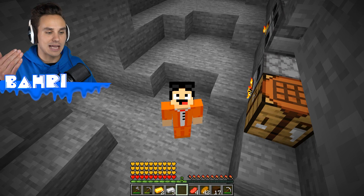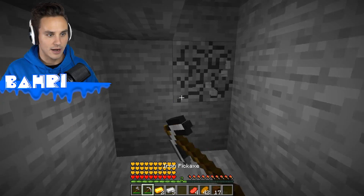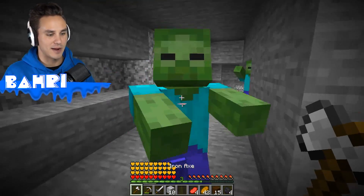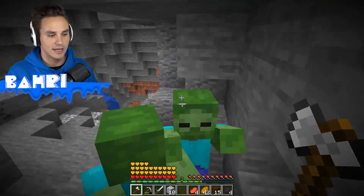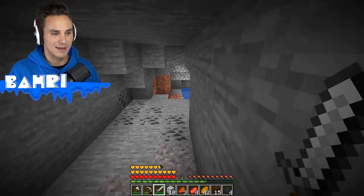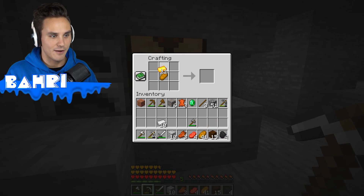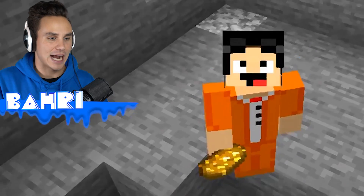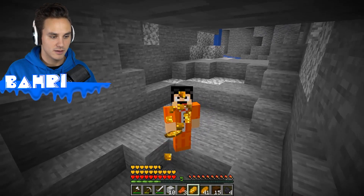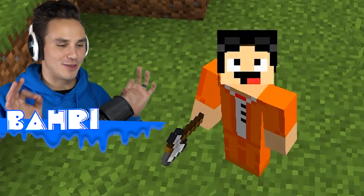Watch how juicy this loaf is — we eat it, our hunger fills, and then we get 30 absorption hearts from that one piece of bread. Some mobs are nearby — let's test those absorption hearts. Easy fight, barely any damage taken. I'm curious if the effect is stackable — will we get more than 30 absorption hearts if we eat another? Nope, it just resets us back to 30.